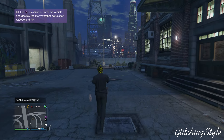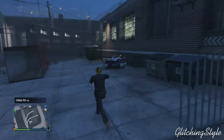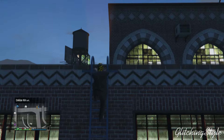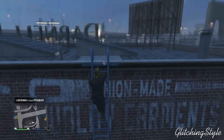What is going on guys, it's me Glitching Style and welcome back to another video. Today I have for you guys a new glitch — or maybe old for some of you — but this is like an after-patch on how to get inside of Lester's warehouse. It's actually pretty simple. What you guys want to do is head over to Lester's warehouse.